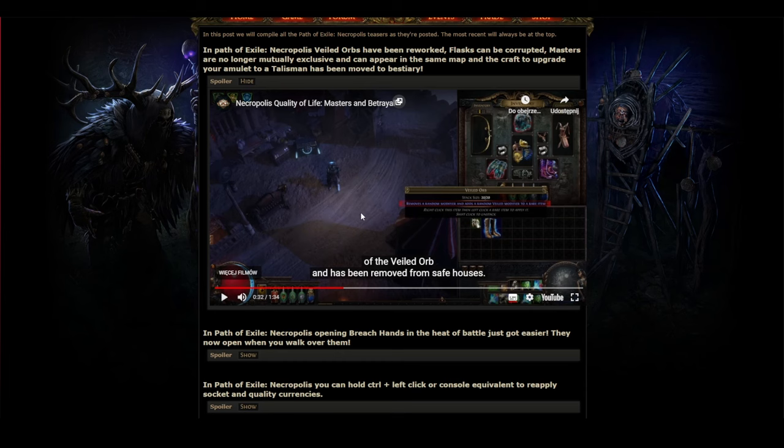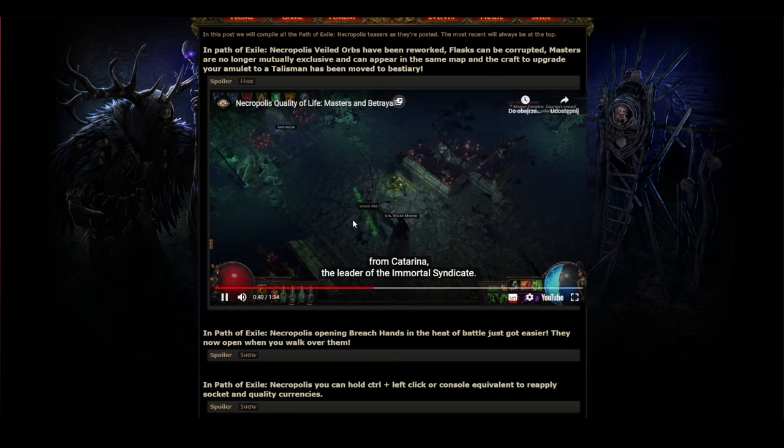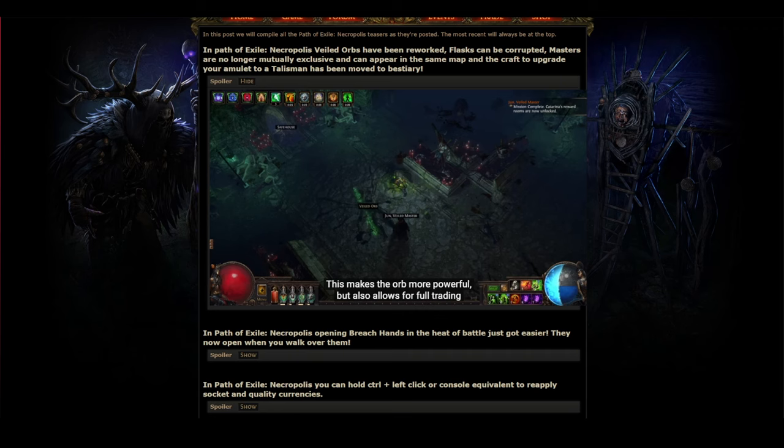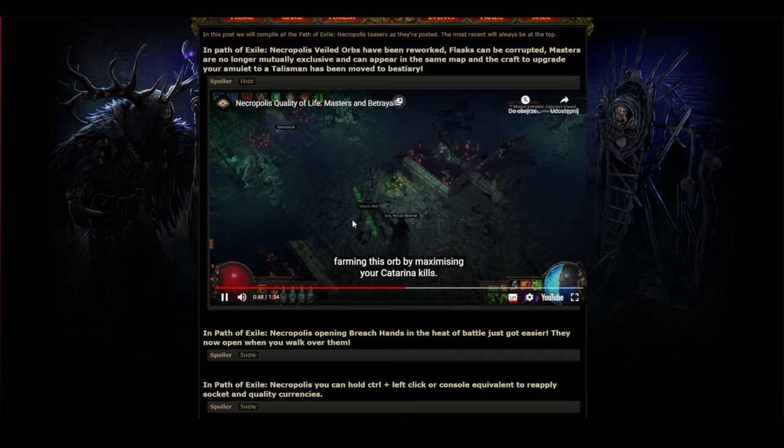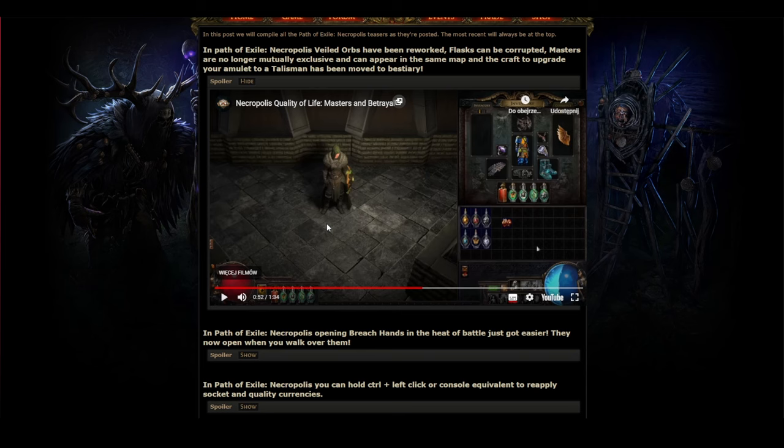Veiled chaos orbs will now exclusively drop from Katarina, the leader of the Immortal Syndicate, and have been removed from safe houses. This makes the orb more powerful but also allows for full trading of this craft between players and a clearer path to target farming it by maximizing your Katarina kills. But what is the drop chance — is it 100%, 30%, 20%?